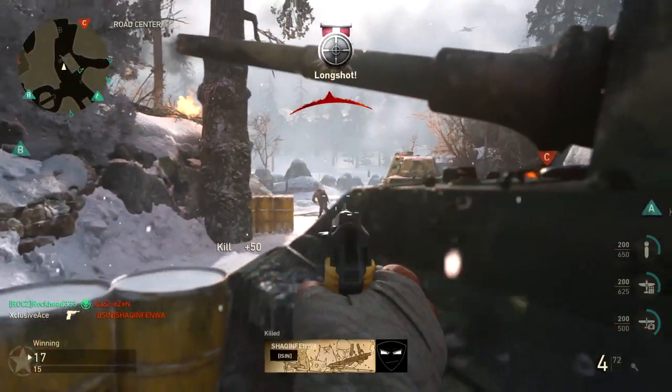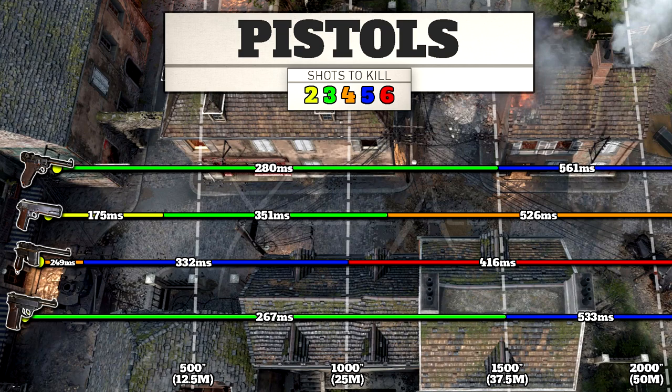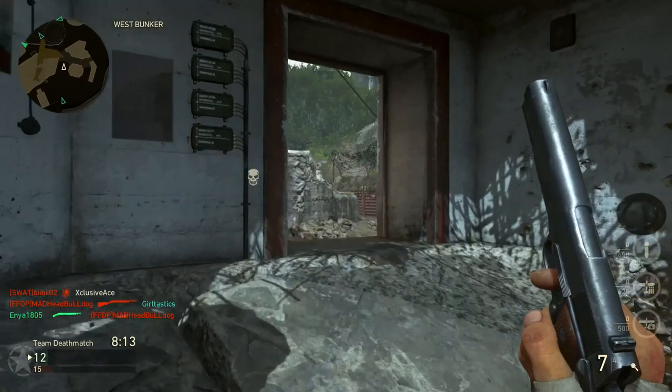For ranges: the Luger has a 38-meter three shot kill range, then drops immediately to a five shot kill. The M1911 has a short two shot kill range but within it you'll destroy people almost instantly, then three shot kill out to about 30 meters, then four shots beyond that. The Machine Pistol has a very short four shot kill range — it was nerfed significantly a couple months ago — then five shots to 25 meters, then six beyond. The 9mm SAP matches the Luger exactly: three shot kill to 38 meters, then five shots beyond.